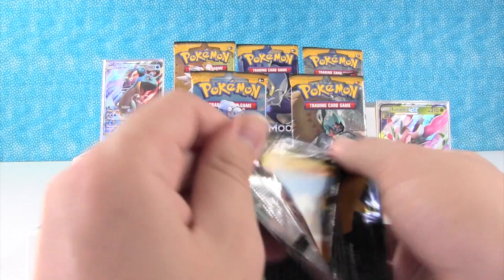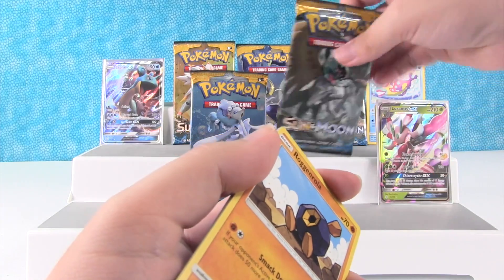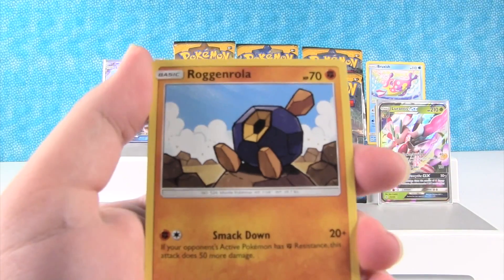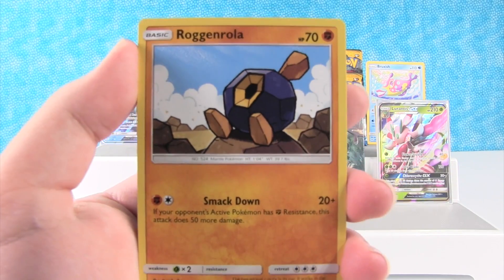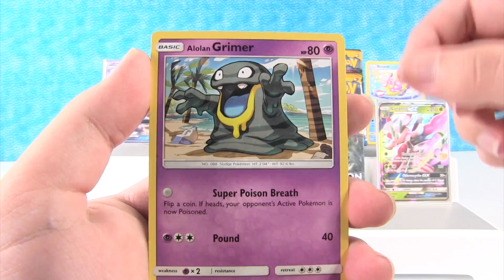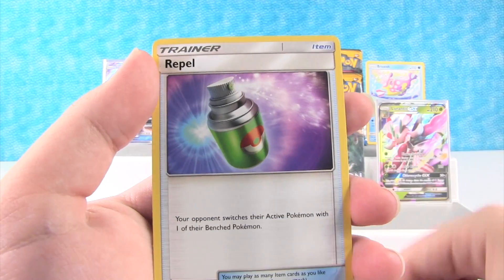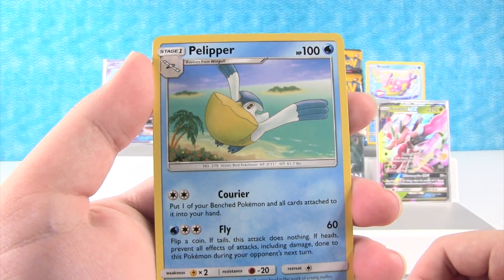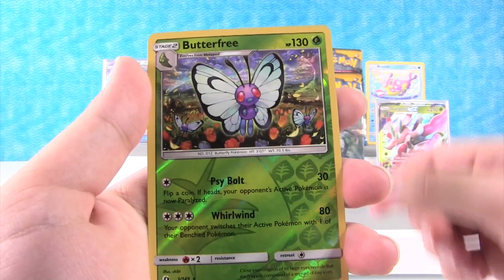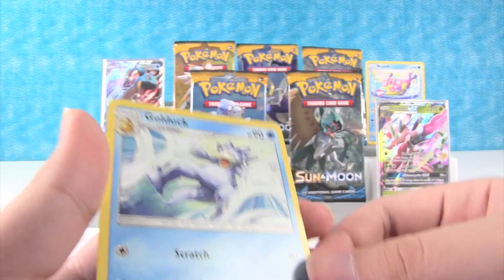I'm going to open up a Lunala pack here. We have Roggenrola, Cosmog, Fomantis, Alolan Grimer, Togedemaru, Energy, Corsola, Repel, Pelipper. Reverse Holo Butterfree — reverse holo rare, I like that card. I like Butterfree cards. And we got a Golduck as our rare.